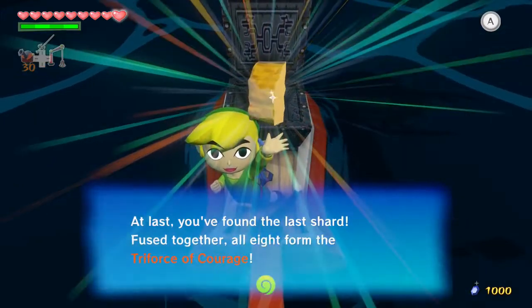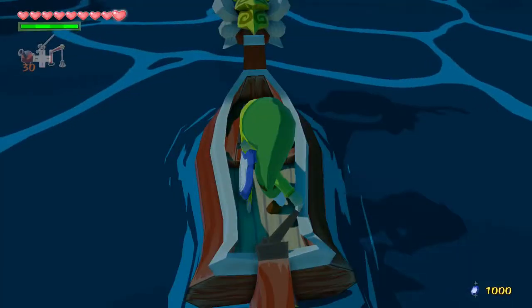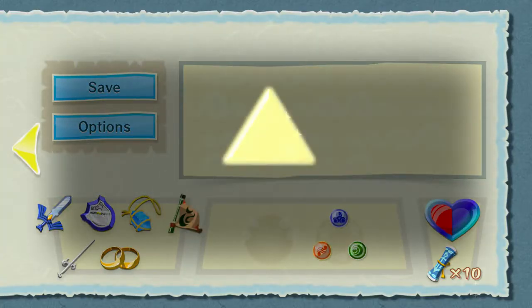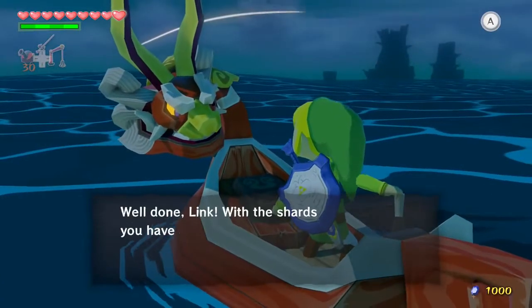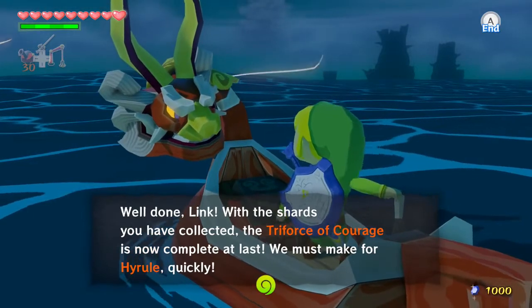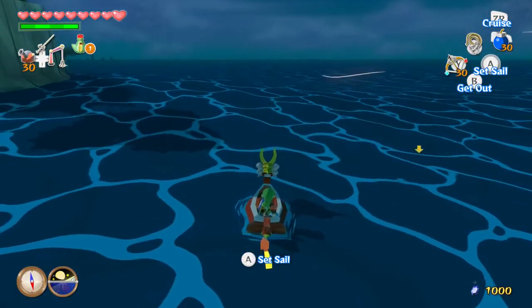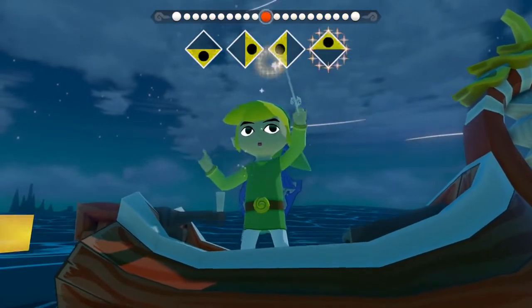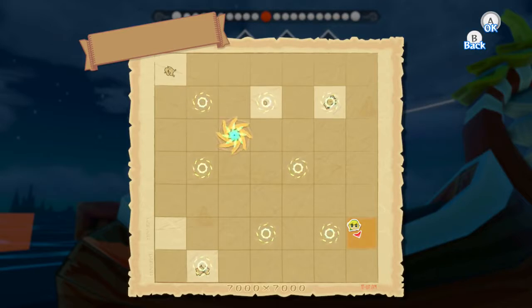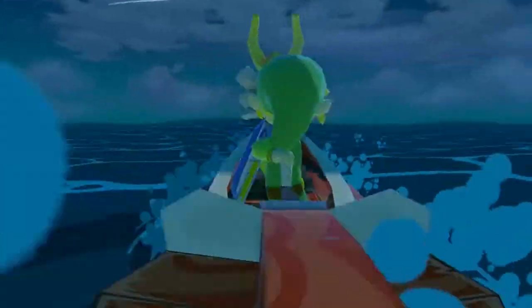And it is — you've got a Triforce shard! At last, you've found the last shard — fused together all eight from the Triforce of Courage. With the shards you have collected, the Triforce of Courage is now complete. At last we must make for Hyrule — quickly. I'm going to transport back to Outset Island and stop the video there. We'll progress further in the next video.